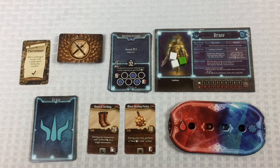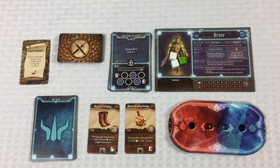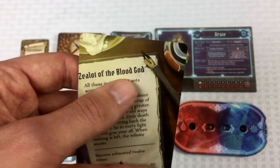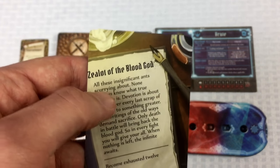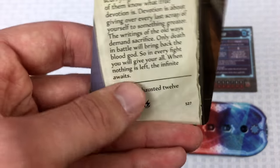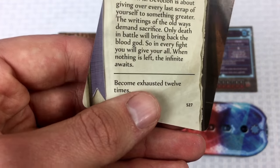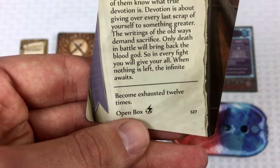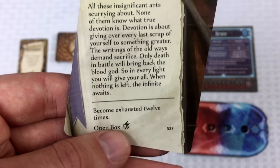That's his attack modifier deck. And his overall campaign motivation is that Norman is a Zealot of the Blood God — he's trying to become exhausted 12 times, at which point we'll be able to open a special box.